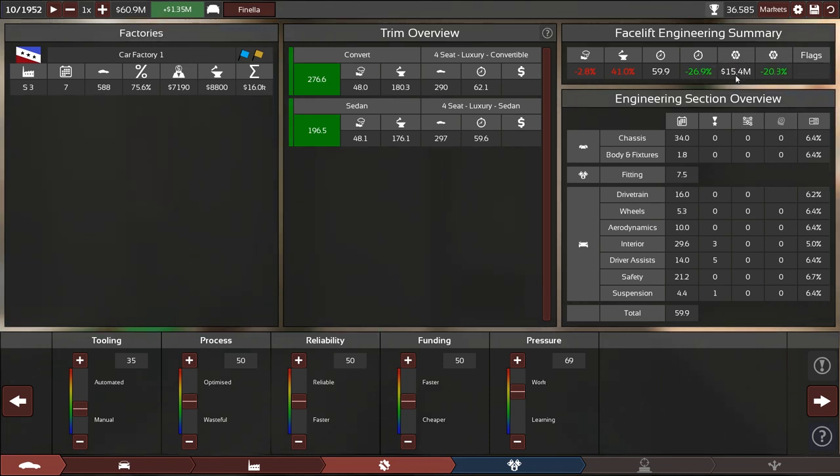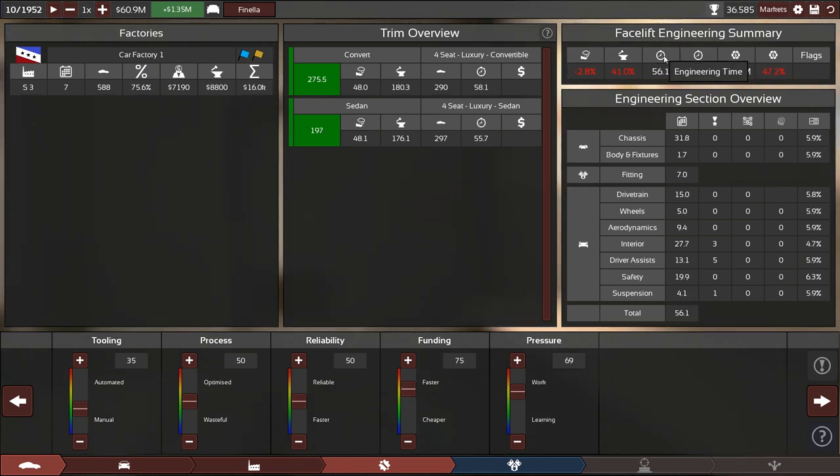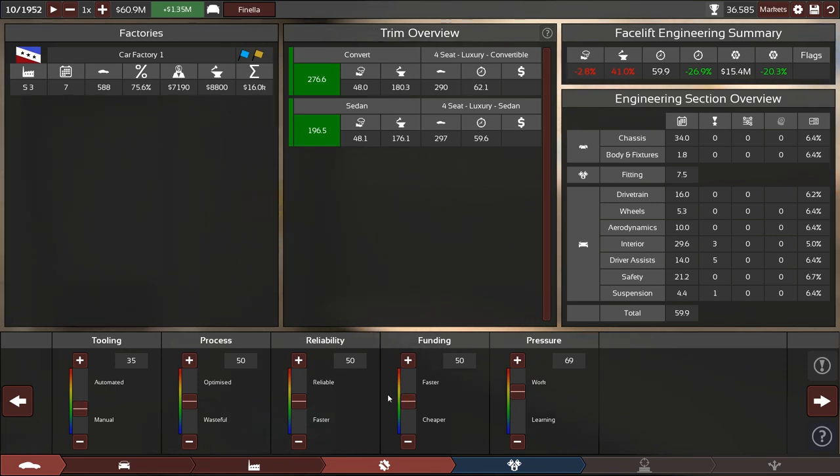I'd rather not pour too much money in — that's about 10 months worth of production at the current cost, and if you just pull it up you double that. That's not worth it for four months of engineering time. You have to weigh those things carefully. Overall, these choices are now so much more interesting than before with all the mechanics implemented — good feedback on production prices, competitiveness, and reliability.